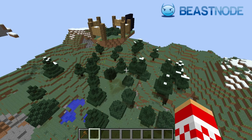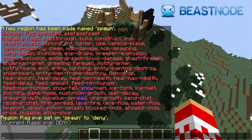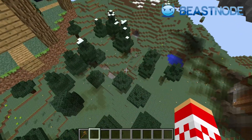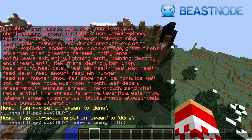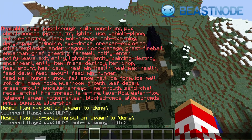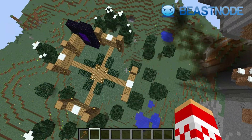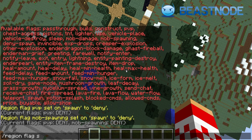Next, we don't want mobs to spawn because they're a pain and we don't want creepers blowing up our spawn area. Type slash region flag, the spawn name, then mob-spawning deny. That means no mob is allowed to spawn in this area. There are a couple more — we also want to handle creeper explosions. Even if a creeper follows someone into this area, it will not explode. Type slash region flag spawn creeper-explosion deny. Now creepers will not explode in this area, or if they do, it will not harm the land.